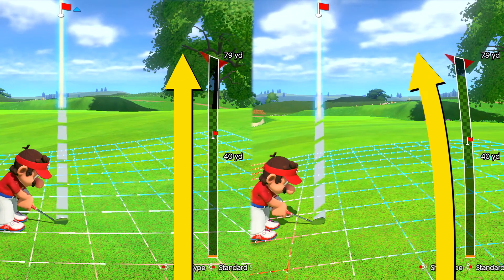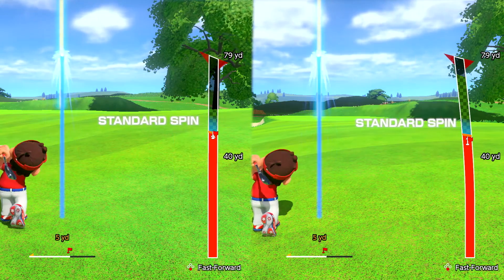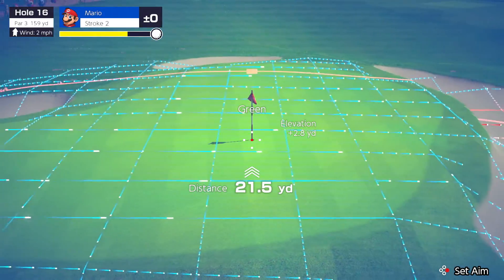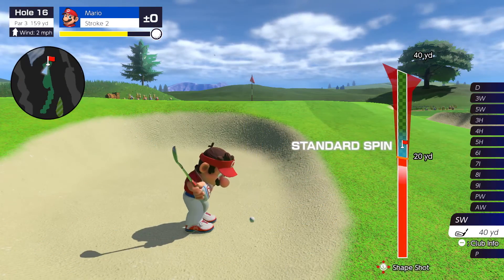Take advantage of a shot gauge that shows you how your shot will curve due to slopes, a scan that lets you examine a course's terrain, and other handy features to help you ace your shots.